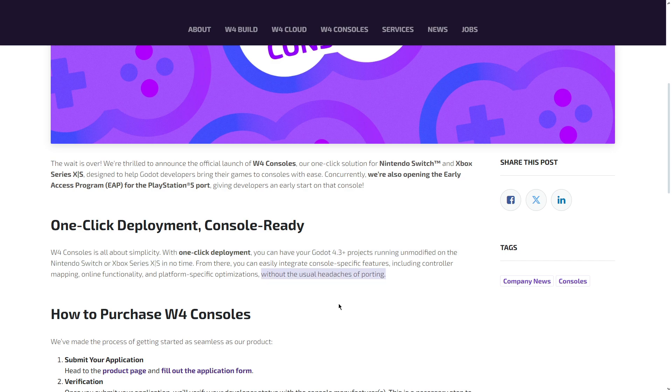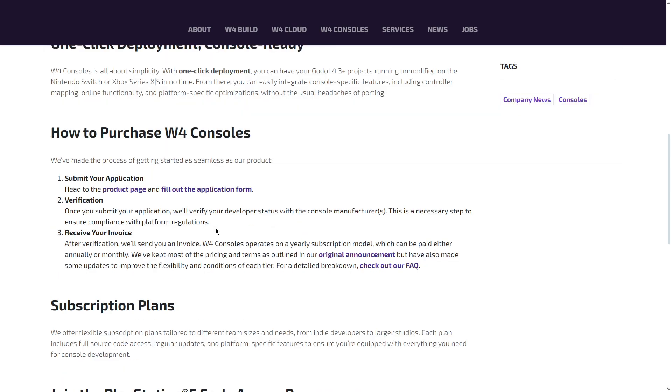The solution avoids mostly all the usual headaches of porting with other third-party platforms. Getting started is quite simple — you only have to follow three steps. First, submit the application. Then you will go through some verification to ensure compliance with platform regulations and make sure there are no problems with your profile. Finally, you will receive your invoice and pay.